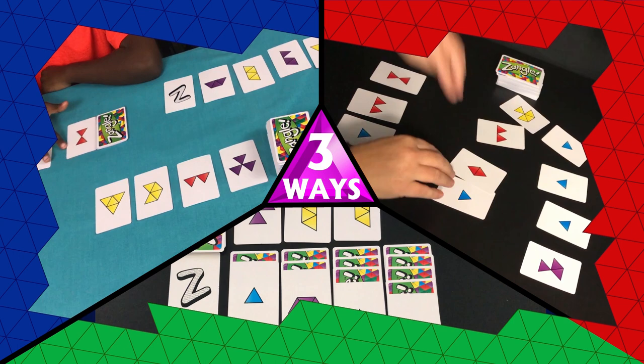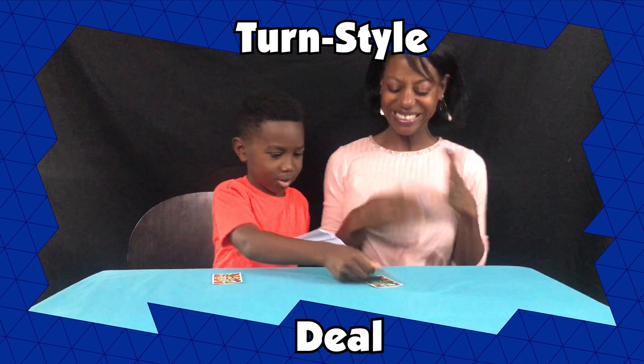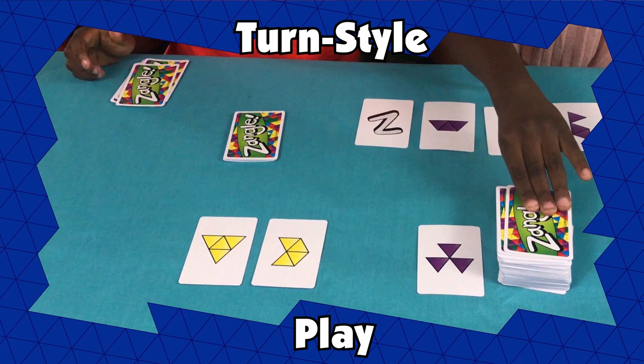There are three ways to play. Let's take a look at Turnstyle. Get rid of your cards before your opponents by making Zangles. Deal out ten cards to each player — no peeking. Players flip over the top four cards of their pile, then flip over the top four from the center. The dealer goes first and makes a Zangle. Replenish the center cards up to four from the center draw pile, then replenish your cards from your pile.